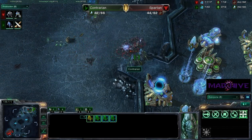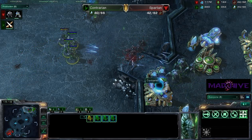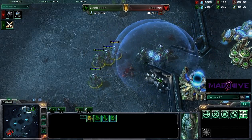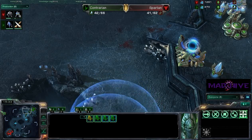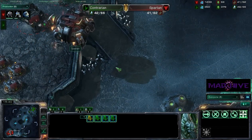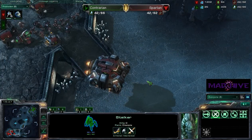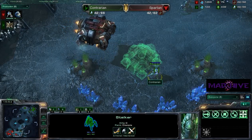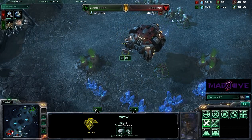It looks like we missed the expansion dying — but we kind of expected that was going to happen, since he had only one stalker defending it. These stalkers are coming to help with the fight, but he's got to be careful — he could lose these stalkers. He really could use some force fields. Pull the sentries back! Double guardian shield — he probably didn't need that, especially since he was cleaning it up. So this has been quite a back and forth game, I must say.